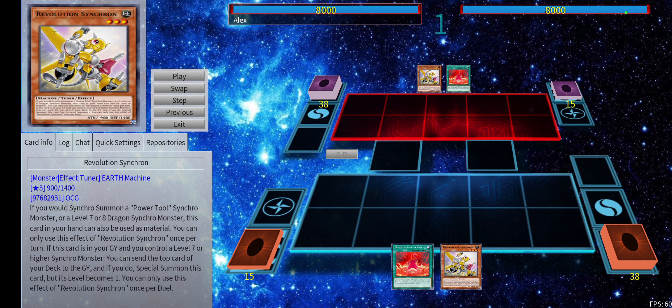The next combo is extremely much simpler. It features another new card — Revolution Synchron. This card says you can use it from the hand as synchro material if you are summoning a Level 7 or 8 Dragon monster, and you can summon it from the graveyard if you control a synchro by sending the top card from your deck to the graveyard. It's a one-per-duel graveyard effect, similar to Glow-Up Bulb.